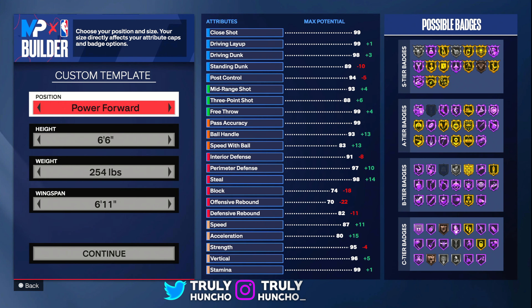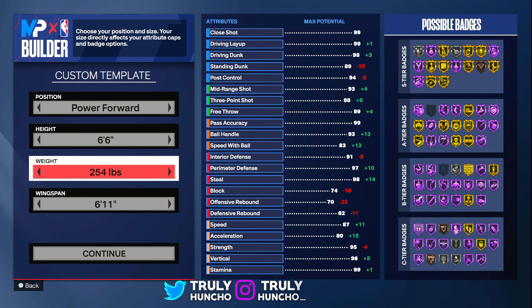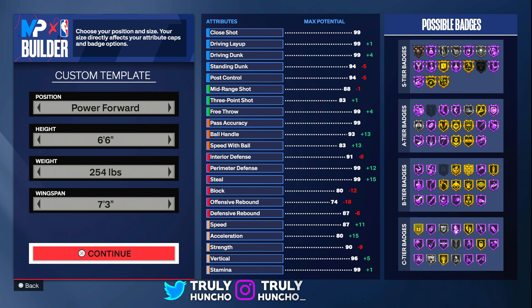The first name, last name, hand, and jersey number are all up to you. But this right here is very important: you want to make it a powerful build — make him 6'6". For the weight, you want to go 254 lbs. And for the wingspan, you want to go max wingspan on this build.